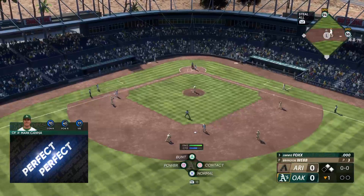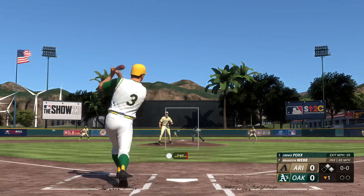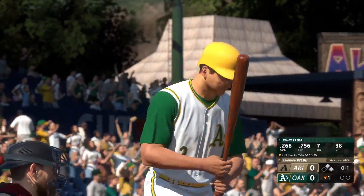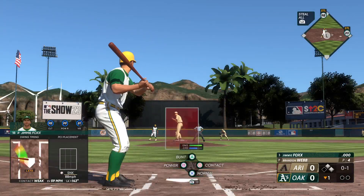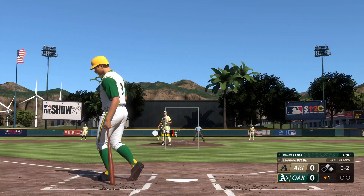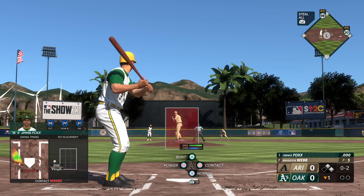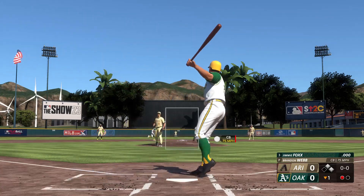Digging in for Oakland: Jimmy Fox. Outfield playing very deep, not wanting anything over their heads. First offering is fouled off. The best way to shake off yesterday's struggles is to get on the board early — they've got a guy in scoring position, they've got to find a way to get him in. The pitch — strike two, talk about tying a guy up, that was ugly. First and second, no outs. Got him swinging — it's a strikeout.